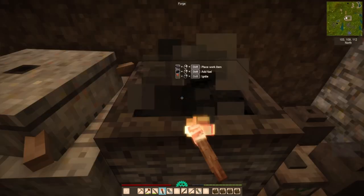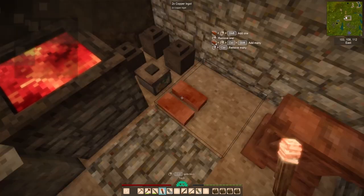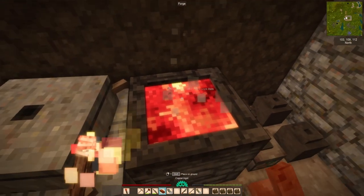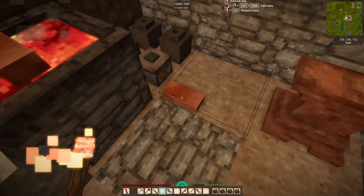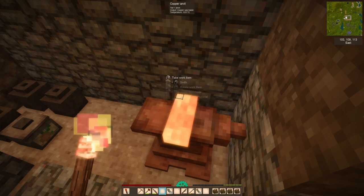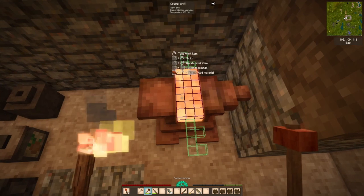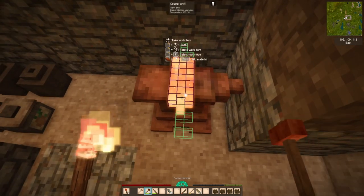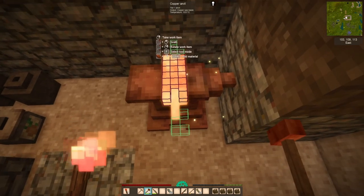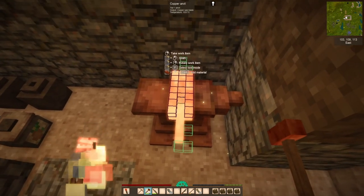We finally have our ingots and I made two pickaxes because we're going to need those. Here's what we do: first we set our forge up, light it like anything else, then throw our ingots in. You're going to see them begin to glow, and that's when you know the material has softened. Now you can use your hammer to start smacking away at the material.